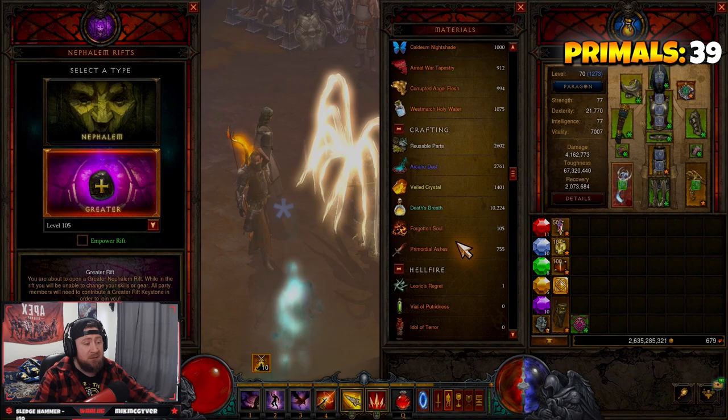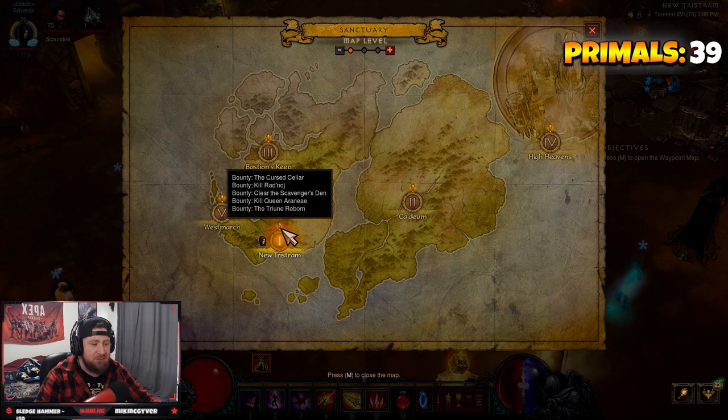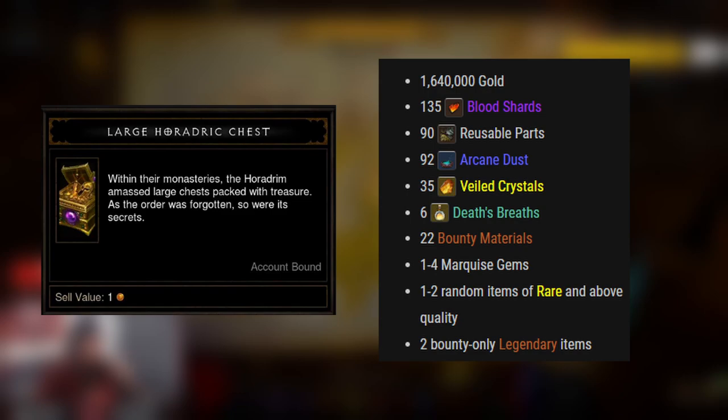The best way to farm materials this season is bounties. Bounty caches are the most efficient method for a few reasons. Each act has five bounties, and completing all five gives you a bounty cache — a large Horadric chest that contains 1.6 million gold, 135 Blood Shards, 90 Reusable Parts, 92 Arcane Dust, 35 Veiled Crystals, six Death's Breaths, twenty-two bounty materials per act category at Torment 16, up to four gems, one to two random items, and two bounty legendary items convertible into Forgotten Souls.